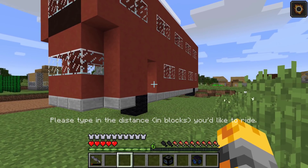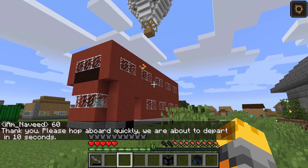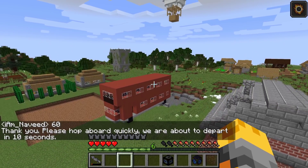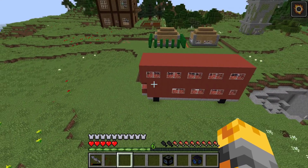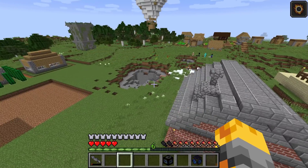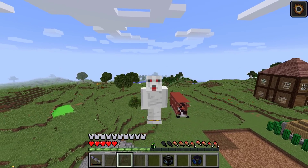Let me do the double decker bus — I'll type 60 for the distance this time. We'll now have two moving structures that will work basically forever. There goes the bus! Who would have thought today we'd have so many moving structures taking over our world? I'm now looking forward to figuring out what the ultimate has.